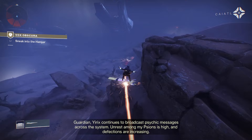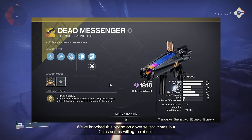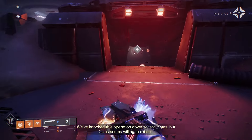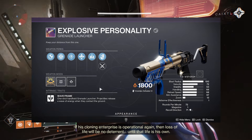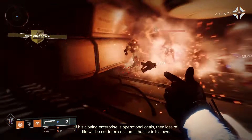Moving over into the exotic mission rotator, we have Vox Obscura. The exotic from here is the Dead Messenger, a pretty unique grenade launcher if you haven't got it. One legendary weapon you should look out for from this mission is the Explosive Personality, a unique solar waveframe grenade launcher. This can roll with auto-loading holster and one for all.